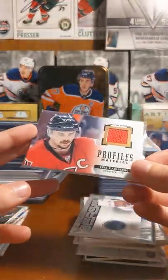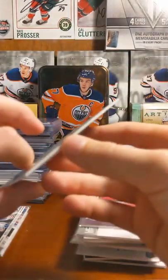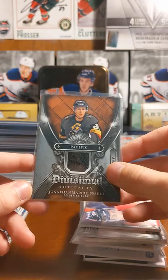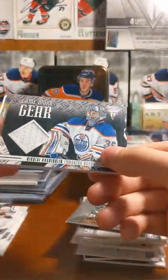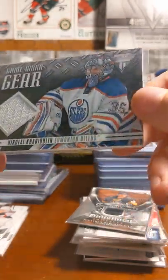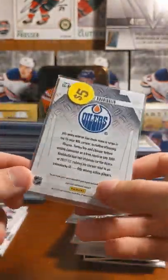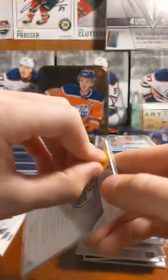Connected with an Eric Carlson profile materials jersey card — now in San Jose. Jonathan Toews Artifacts. Nikolai Khabibulin Game on Gear from Titanium, this is a 13-14. I got this from a bargain box.